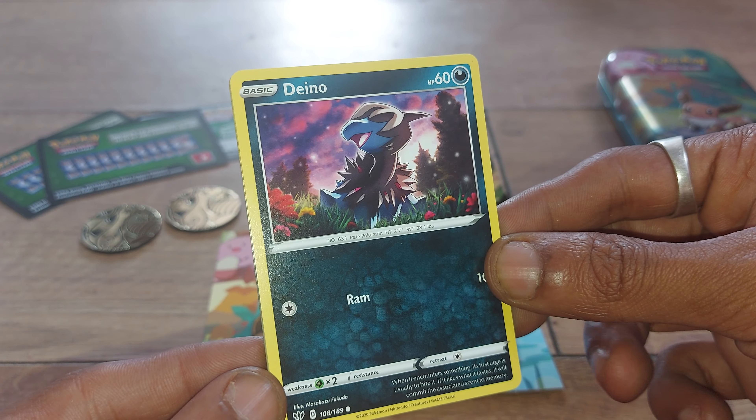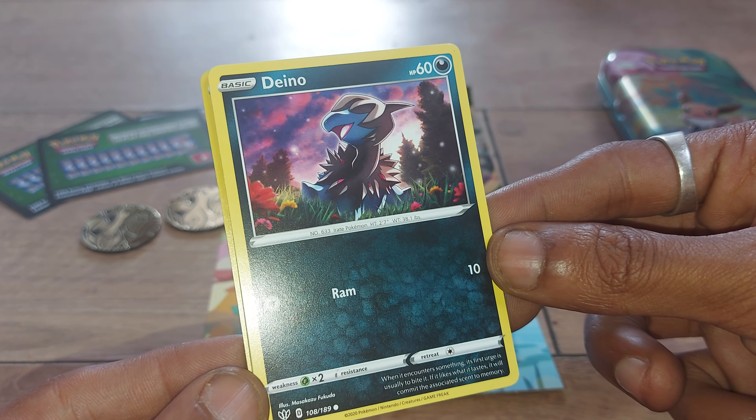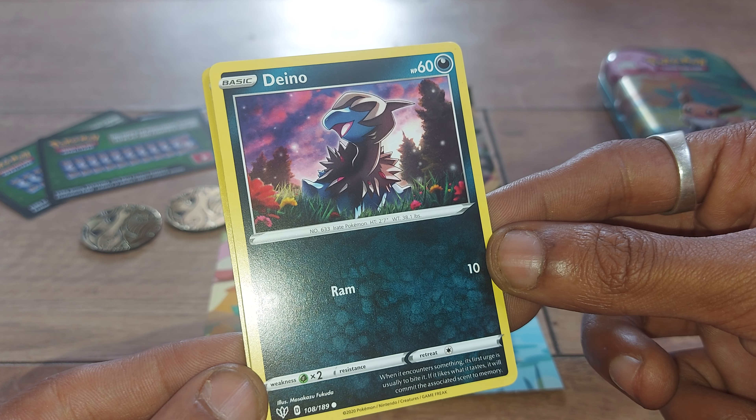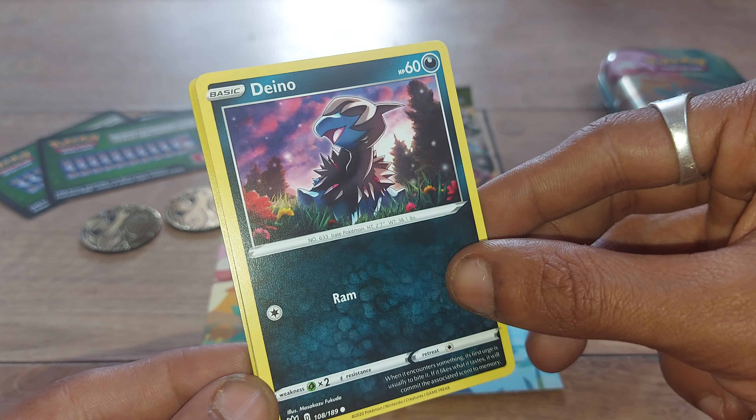Starting this off we have none other than a Darkness-type Deino, with Pokédex entry number 633, being an Irate Pokémon. It has a move of Ram. When it encounters something, its first urge is usually to bite. If it likes what it tastes, it will commit the associated scent to memory. Card number 108 out of 189.